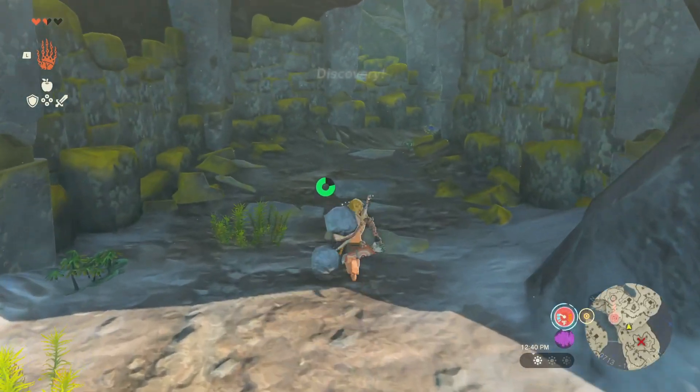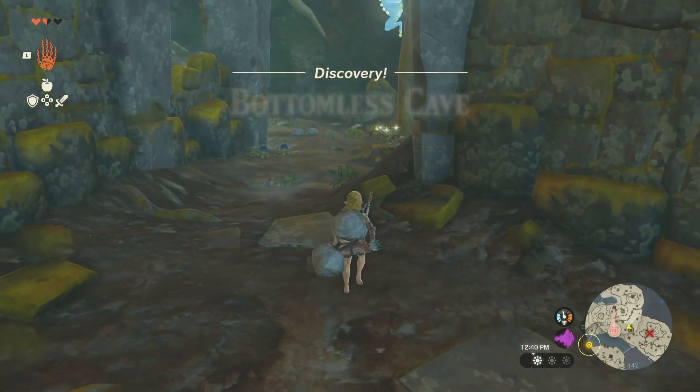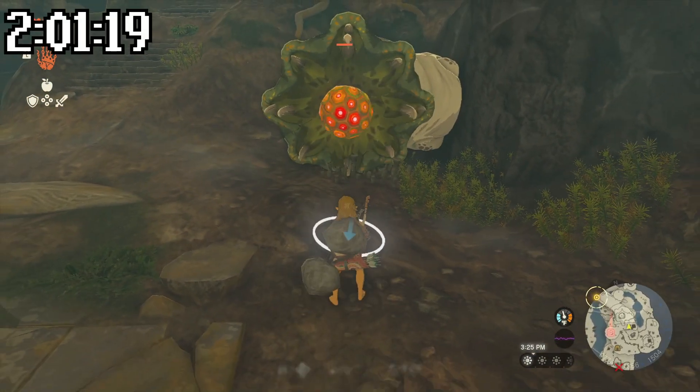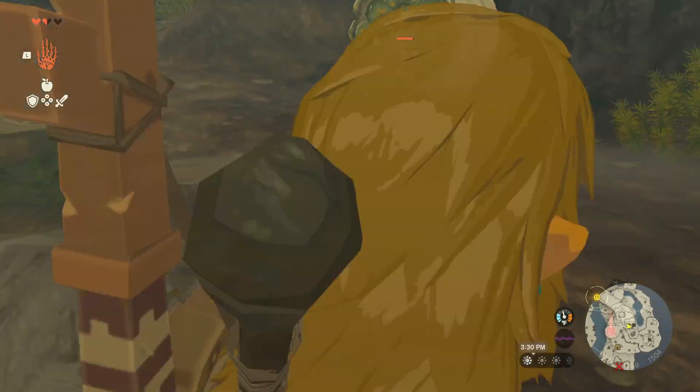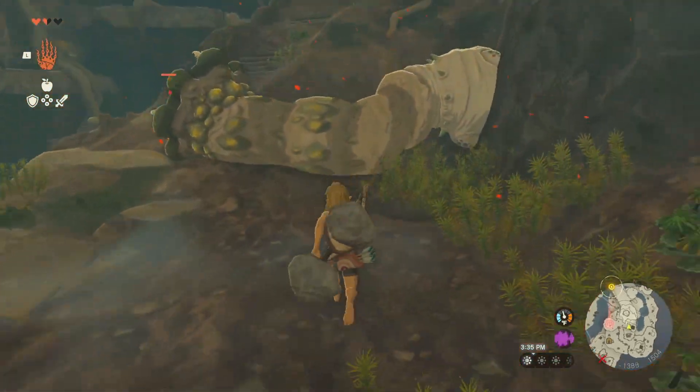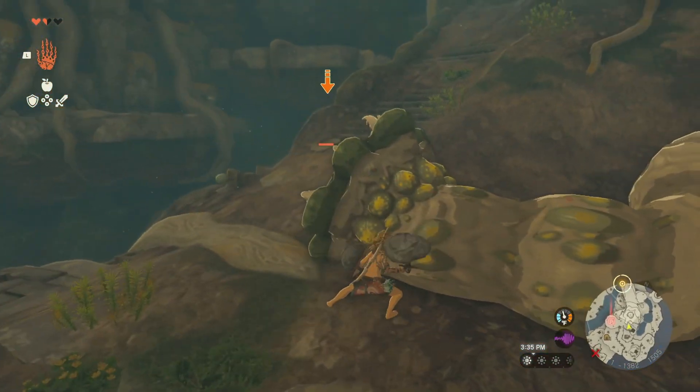Next, we got to a cave where I found some bomb flowers and encountered a terrifying monster called a Like-Like — a giant worm that wants to eat you. A really fun way to damage it is to put down bomb flowers and have it accidentally eat them when it tries to eat you, dealing a lot of damage.